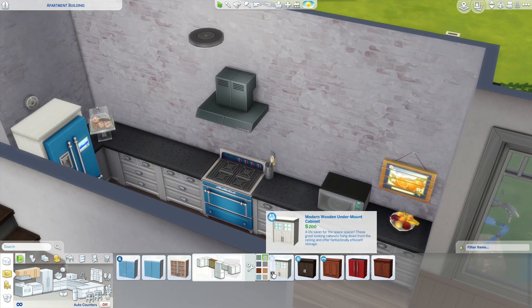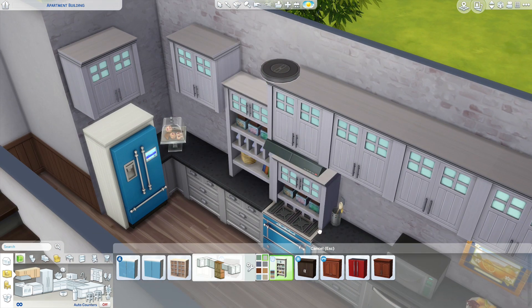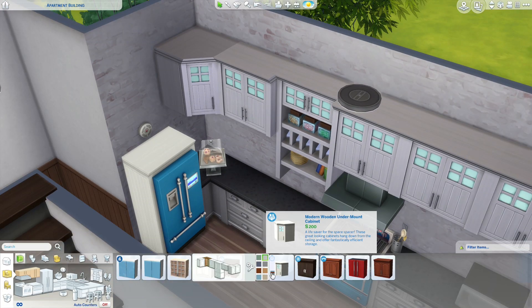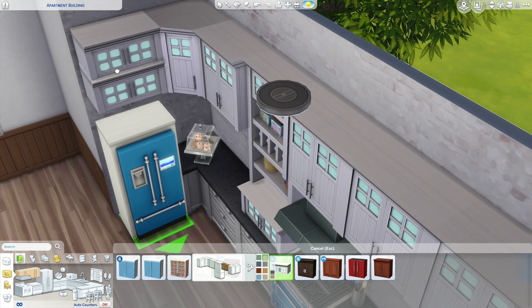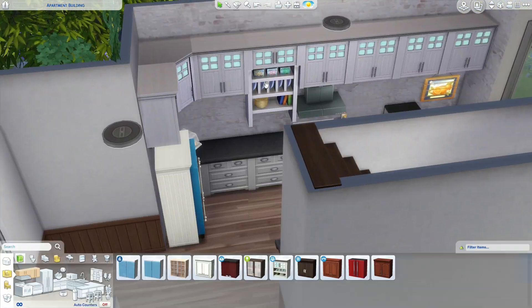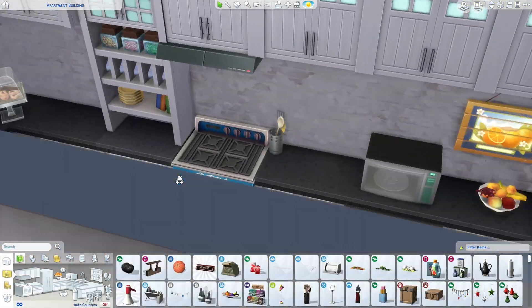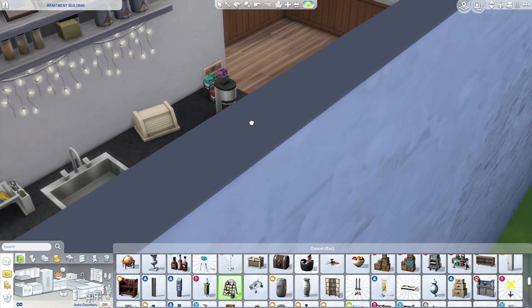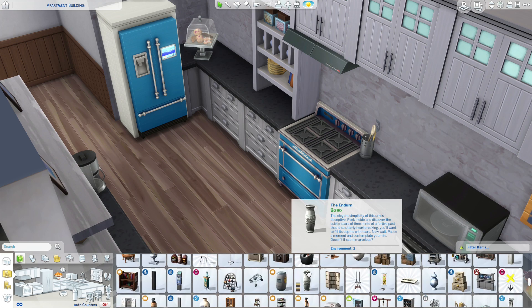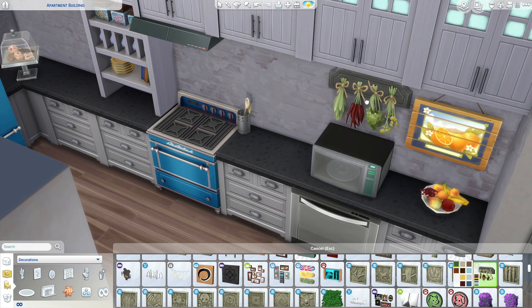Here's the start of the eclectic, cluttered home I was talking about. I probably am cluttered because I love putting extra items everywhere — I just think things look so much better when there's stuff on the furniture. I don't think I've over-cluttered it though; it just looks like a sim has actually lived in the house for a little while, which I think is a good thing.